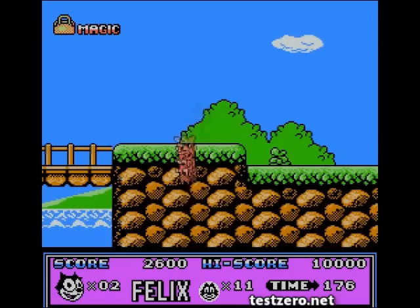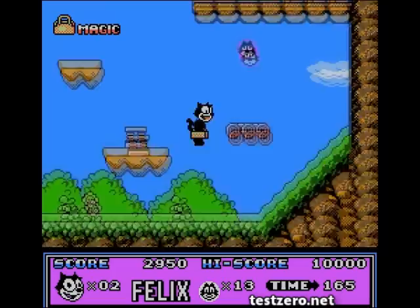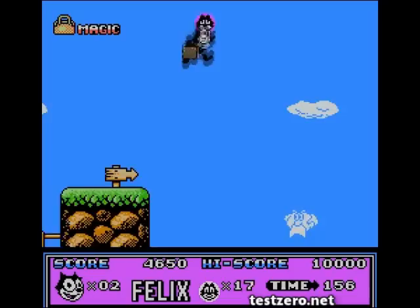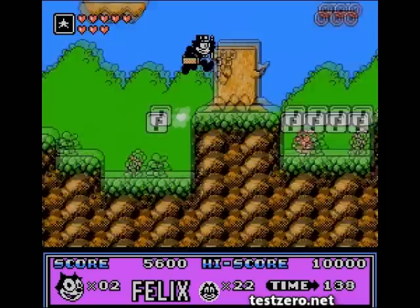I actually kind of like the power-up system in the game, though I'm failing to demonstrate it right now. Basically, as you collect hearts, you upgrade your attack from the standard punch attack from the bag — you send a little boxing glove. That's your basic attack. If you get damage at base level, you die. If you get damage once you have a heart, you drop down to the previous level. At the first heart, you get the top hat ability — you send out stars in every direction, which is actually a pretty good attack.